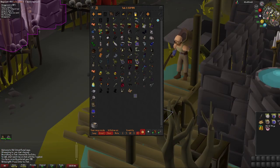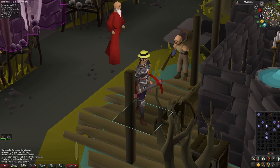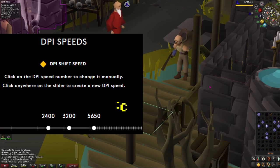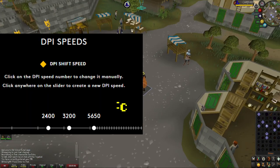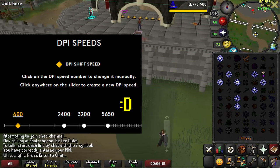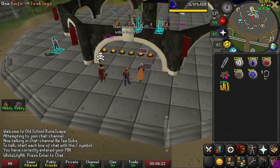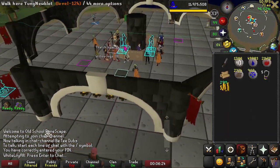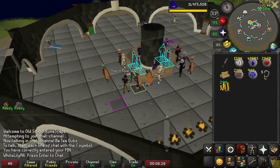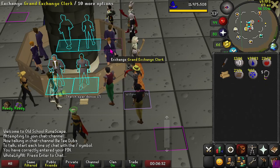I bet some of you watching this have never even thought about your mouse settings before. Or maybe when you got your first gaming mouse set to 2000 DPI, you said sure, why not? But if 20 years of being awful at first-person shooters has taught me anything, it's that lower mouse sensitivity means more accurate clicks. It might take you a second to get used to it, but 800 DPI is the maximum I use for any activity in Old School RuneScape. Sometimes I go down to 600. Give it like 15 minutes before you say it's terrible — you're gonna be way more accurate, I promise.